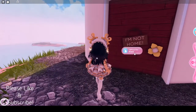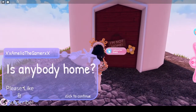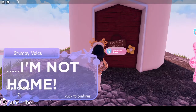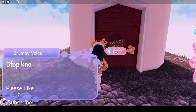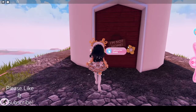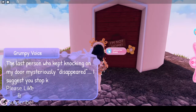Now we've got some dialogue: '...Is anybody home? ...Hello? ...Is anybody there?' 'I'm not home.' And now we're gonna continue to annoy the person. 'Stop knocking on the door, XXmeleetheGamer.' 'Yes, I know your name, ha ha ha.' 'The last person who kept knocking on my door mysteriously disappeared. I suggest you stop knocking, Amelia.'